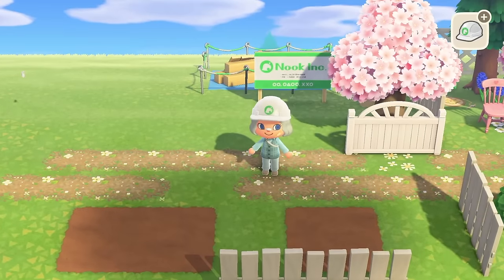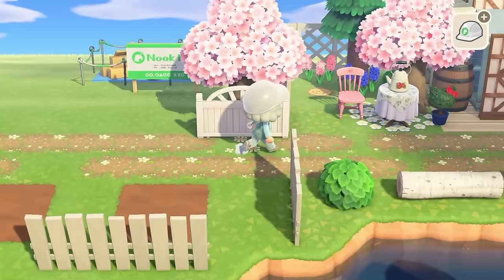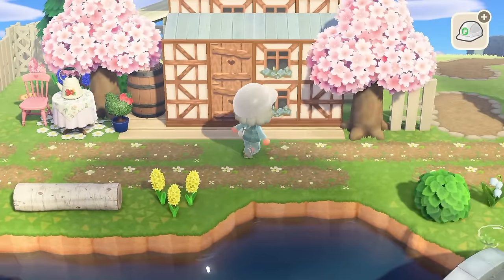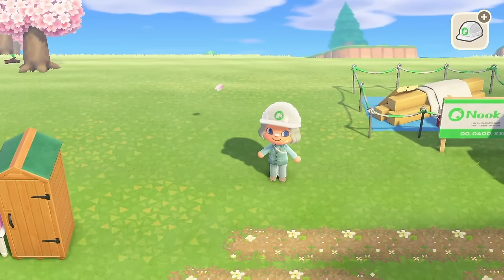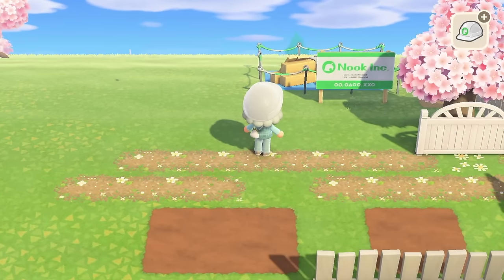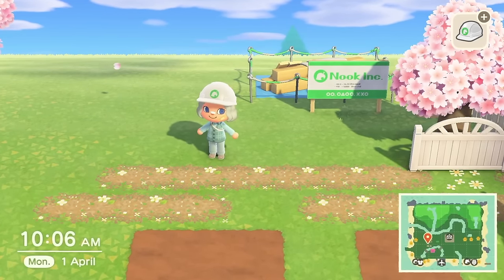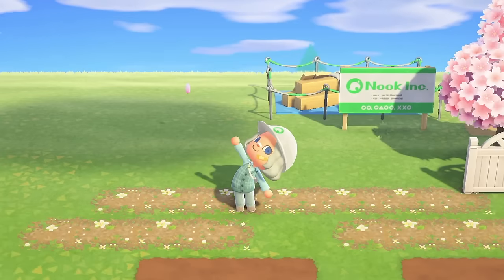Now some of you do ask me how I get the villagers — I have amiibo cards. With amiibo cards you can scan them at the Resident Services little machine. Scan them, do the little quest, the little build that they ask you to do, and do that three days in a row. Then you can move them in and you can choose where they live — it's absolutely amazing. I definitely recommend amiibo cards. Anyway we're gonna get back to building because we're getting there.